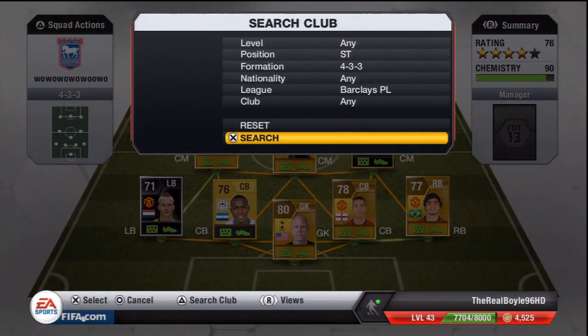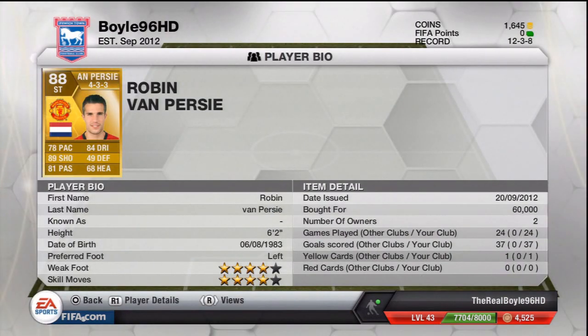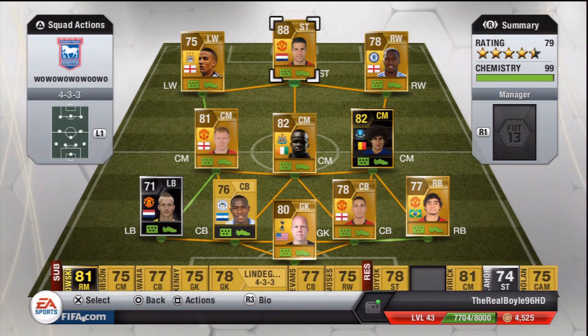The final player in this team is my favourite player of the game so far — Robin Van Persie. 78 pace, 89 shooting, 81 passing, 84 dribbling. I'll put a review I've done on him in the annotation or description below. He cost me 60,000 coins and the record is 24 games played, 37 goals scored — what an absolute animal. 4-star skills, 4-star weak foot — absolute animal. I definitely recommend you all try him out.